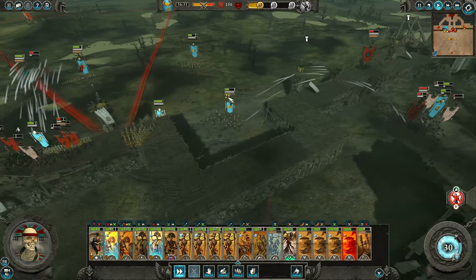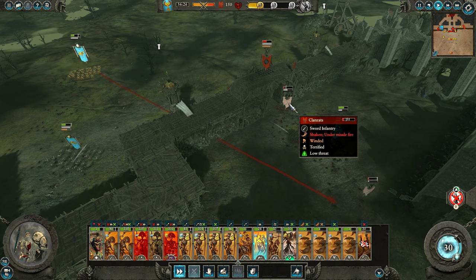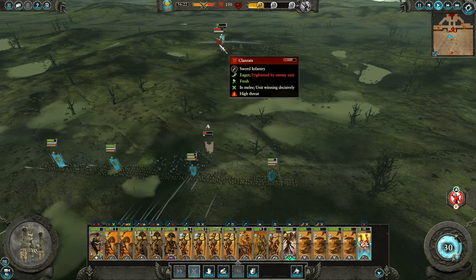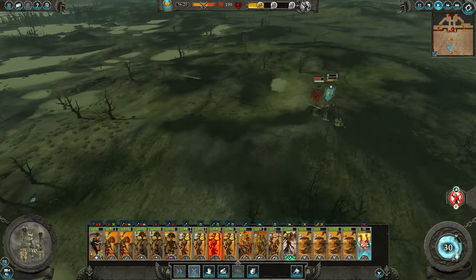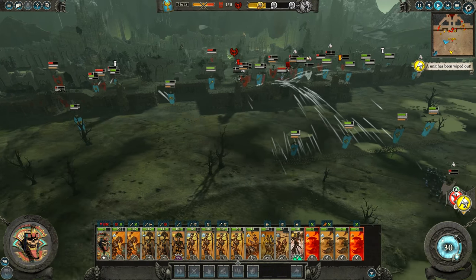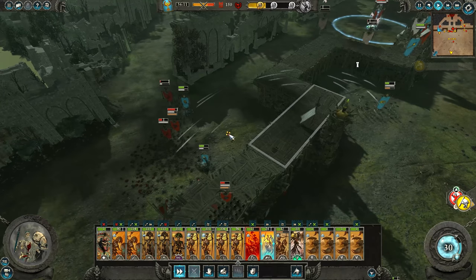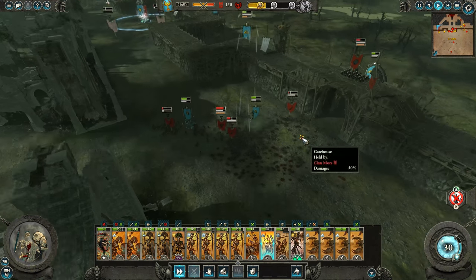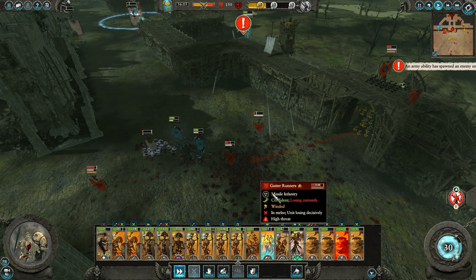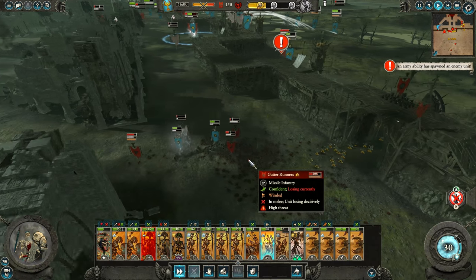I'll push towards the gate where I can, and we'll have a horseman run in here. Oh God, they've got clanrats on top of my tomb scorpions — that's just annoying. They're gone. Stupid Skaven. That clanrats ability is just a pain in the bum.